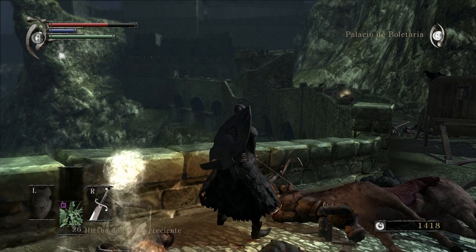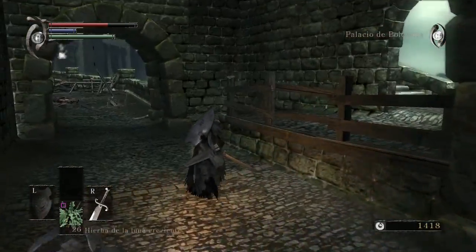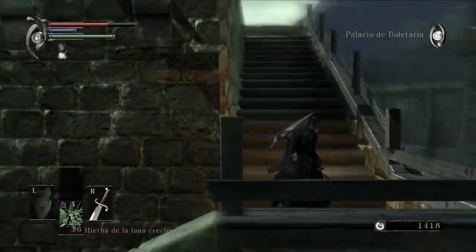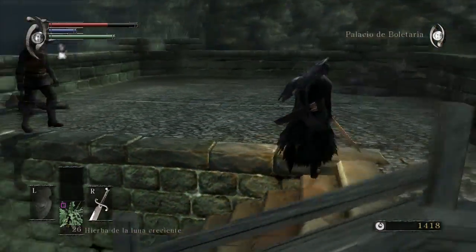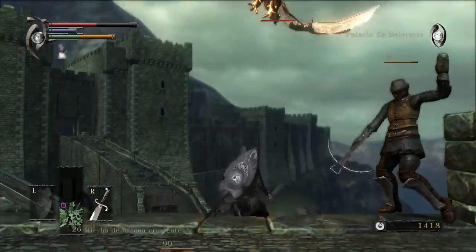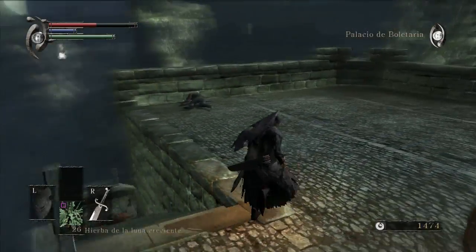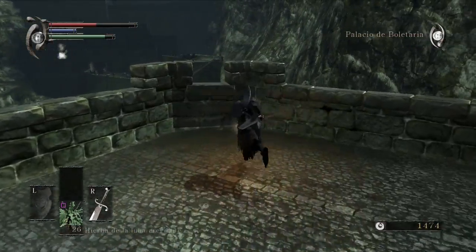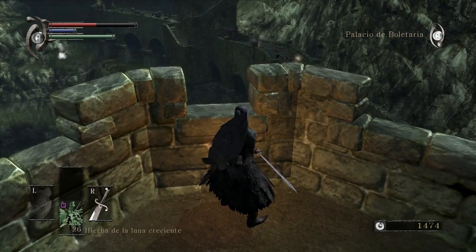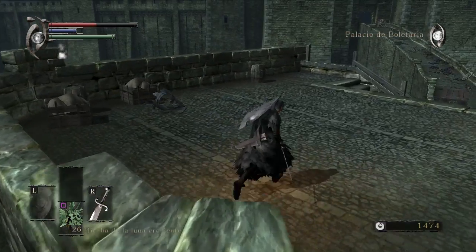Luego vas a una parte de abajo aquí, que es para conseguir a Ostrava, liberarlo. Y lo típico. Luego encima de cada torre solamente hay una especie de caballeros que podemos matar sin problema. Podemos venir. En la torre central hay dos caballeros más, y si bajamos vamos a donde estaba Ostrava. Si tiramos para atrás llegamos a esta zona.